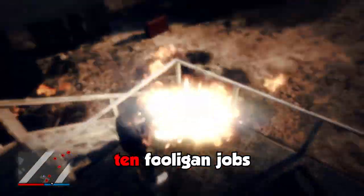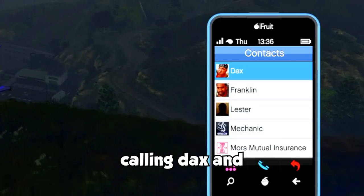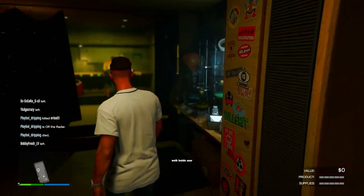In order to unlock the Equipment Upgrade, you're going to need to complete 10 Fooligan Jobs. You can start these up by calling Dax and requesting work from him. Once you walk inside your Acid Lab, you'll more than likely notice that you have no supplies.